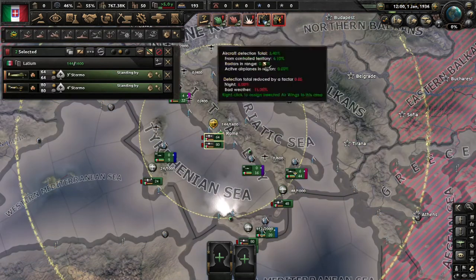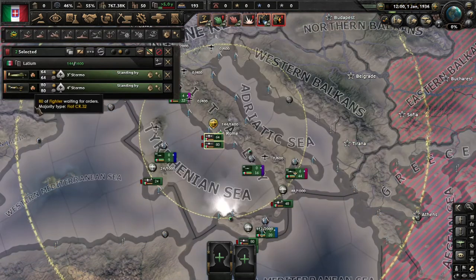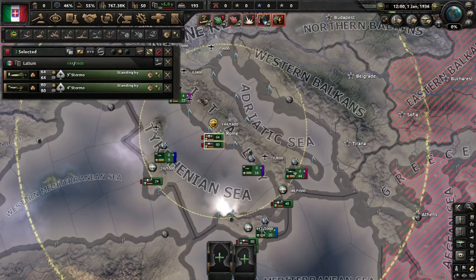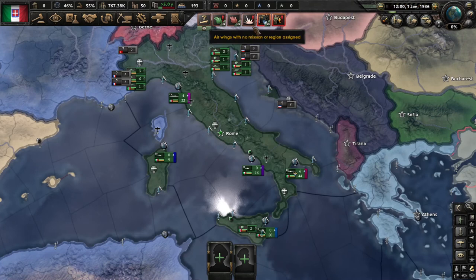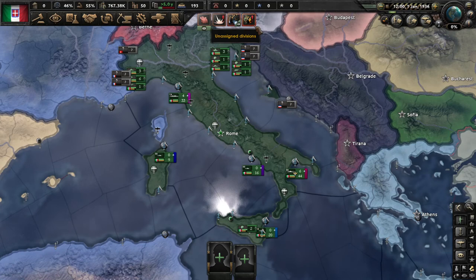Airwings with no mission or region assigned just means you have an air wing sitting there with no wars — you can right-click and ignore it. No divisions in basic training: as Italy, you don't really need to worry about divisions until after you finish your war with Ethiopia, so we can ignore that too.